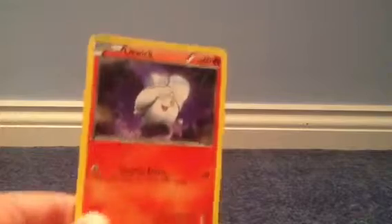Next we have a Grumpig, then we have a Tympole, then we have a Koffing, then we have Koffing's evolution — we have Weezing, then we have a Litwick, then we have a Hoothoot, then we have a Piplup, then we have a Prinplup. I do have a Empoleon somewhere. Guys, I'm not picking these up in any particular order, just whichever one's in front of me. Then we have a Danna.